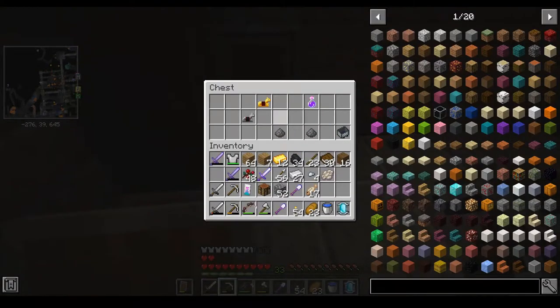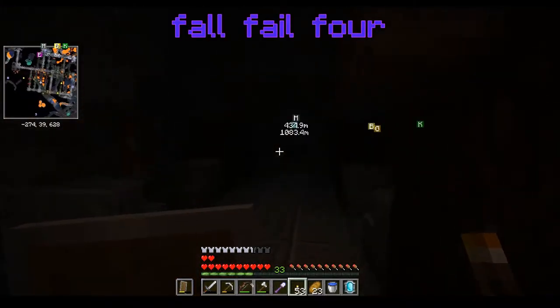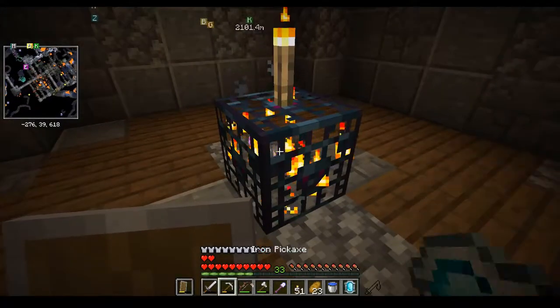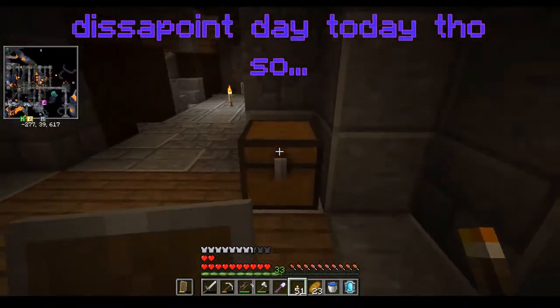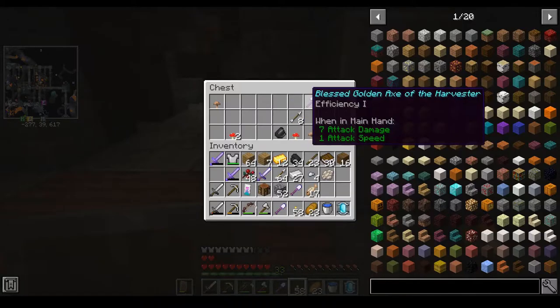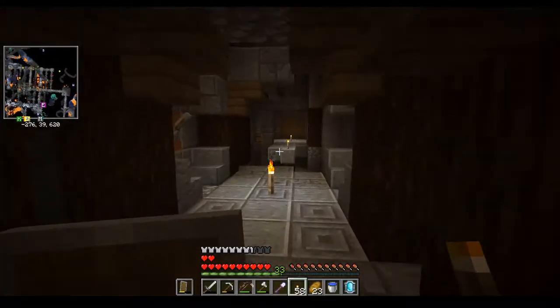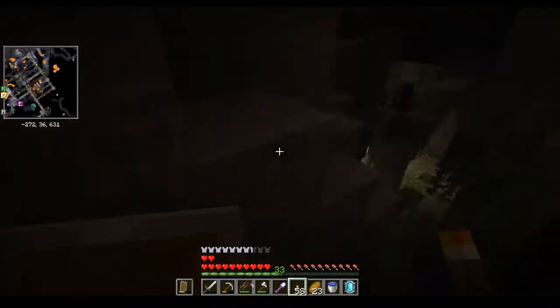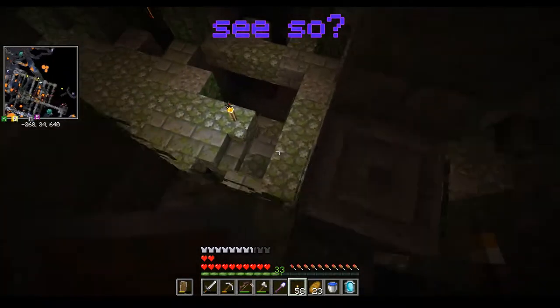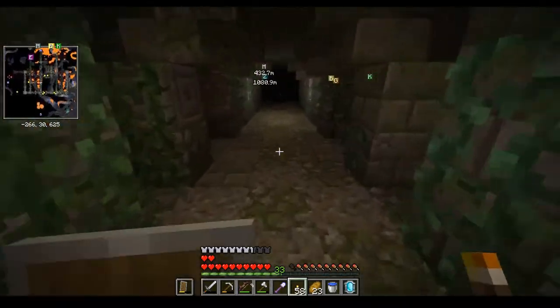Not really much of value here — we've probably already got some horse armor back home. Well, that was certainly disappointing, but at least we're gonna get some loot. We've got plenty of arrows now. We've got the gold axe of the Harvester, Efficiency 1 — what a stinker. Let's leave these stone swords in here to commemorate the zombies that were strong enough to chase me, but I was the stronger and smarter one.